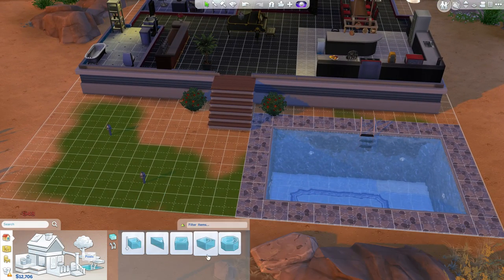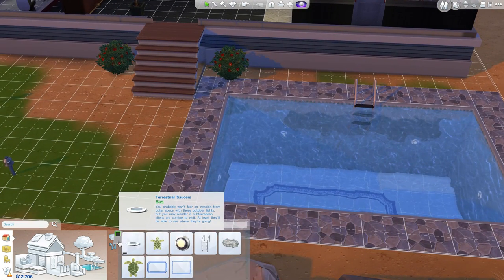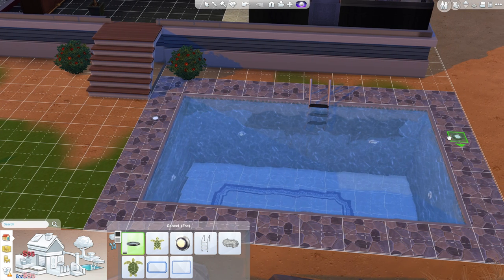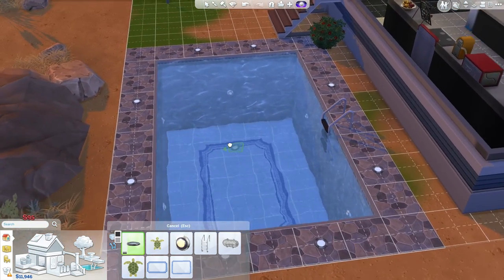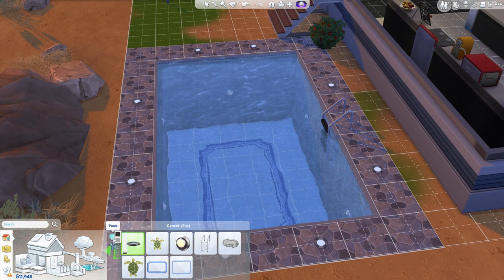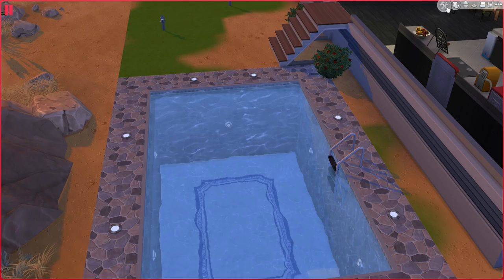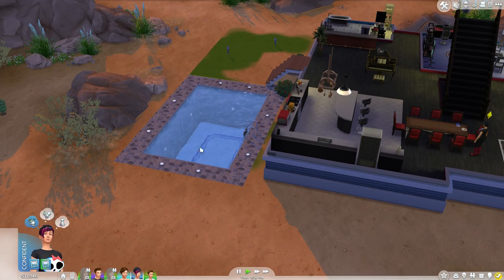I'm also going to add some extra lights — some going around the outside perhaps. A white one and a slightly black one. Put some lights around here, one on either side, and some around here as well. Very cool, I like that a lot. This looks so awesome, I love it! I'm so excited. I think that's pretty much everything. I've got the music — I'm not that keen on those two things outside, but let's get some people in there.